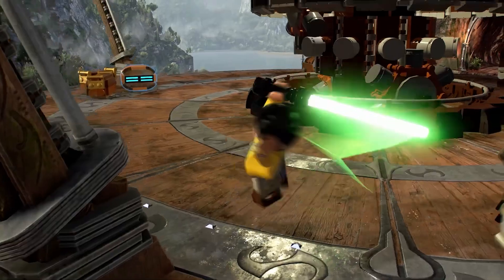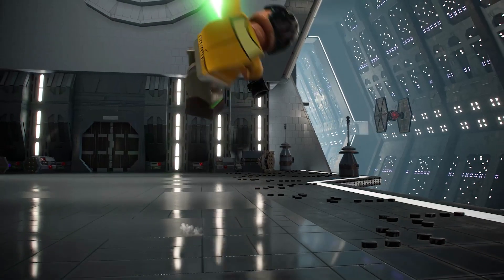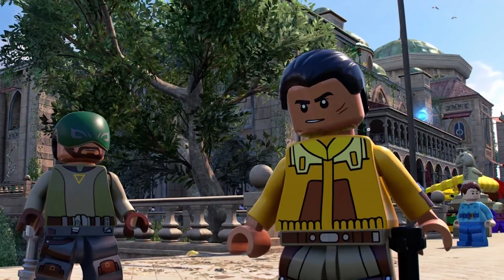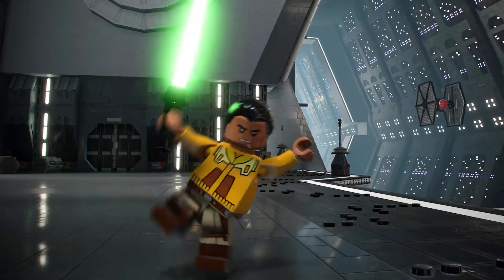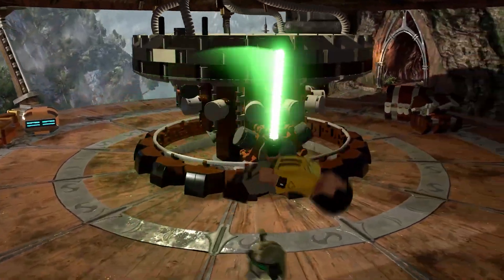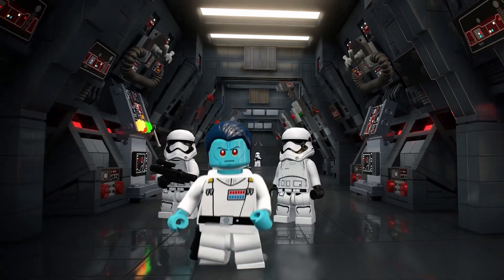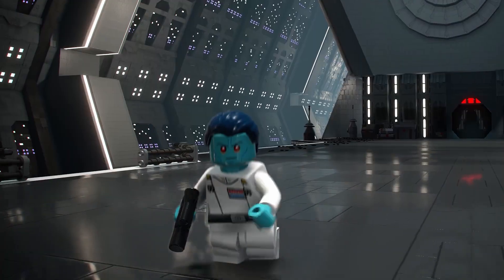Ezra is wearing his Season 3 outfit which LEGO has not made into a real minifig — TT Games created this originally and it looks good. His green lightsaber is in action so he's part of the Jedi class. You can also see Ezra's lightsaber hilt is black as opposed to the regular silver colour. The last character from this DLC pack is Grand Admiral Thrawn, a character so many people have requested. He's part of the villain class, uses a standard blaster pistol, and has his appearance from the real LEGO minifig with no changes.